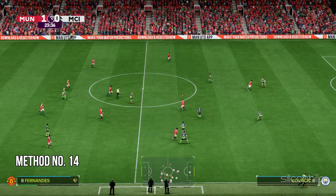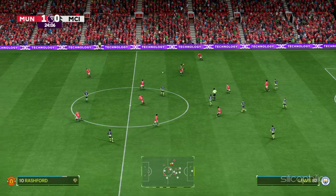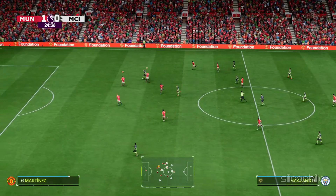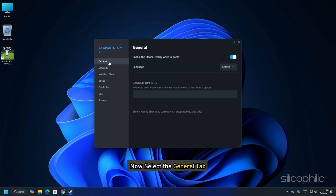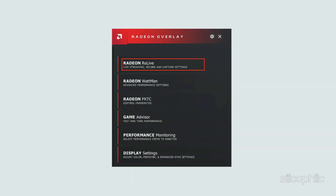Method 14: Disable overlay features. Disabling overlays can boost performance while playing FC-25. To disable the Steam overlay, open Steam, head to Library, find FC-25, right-click on the game, go to Properties, select the General tab, and uncheck Enable the Steam overlay while in-game. Also make sure to disable other overlay apps like Discord, GeForce Experience, NVIDIA ShadowPlay overlay, or AMD overlay.